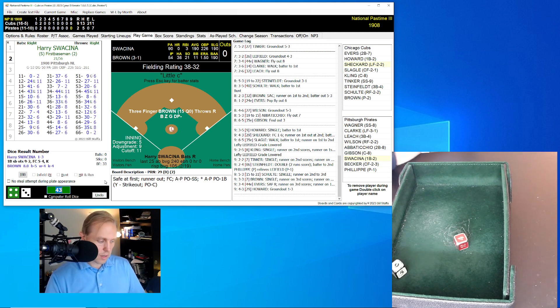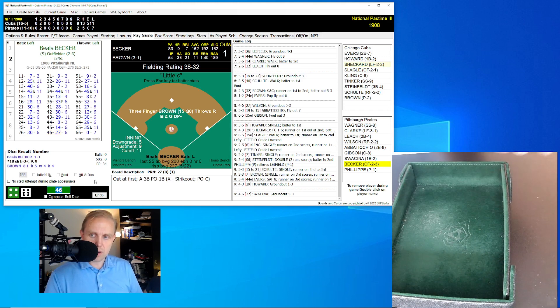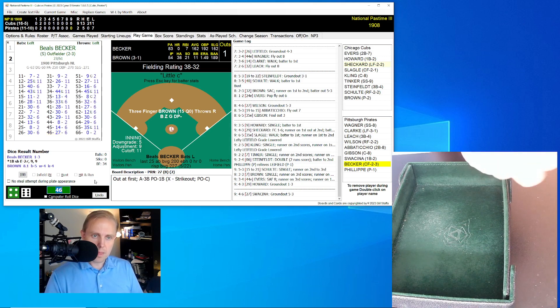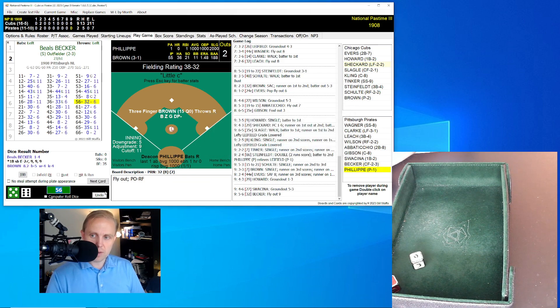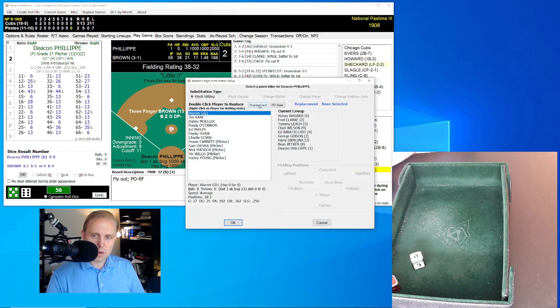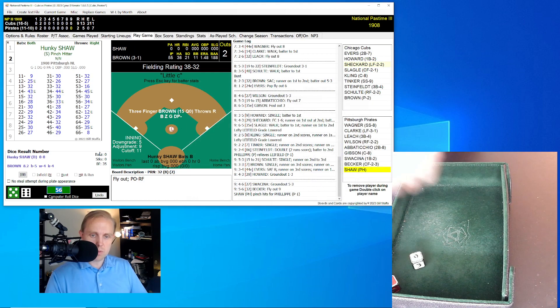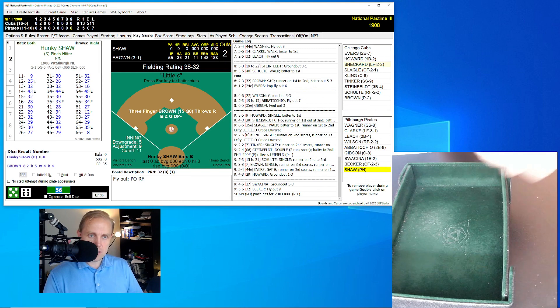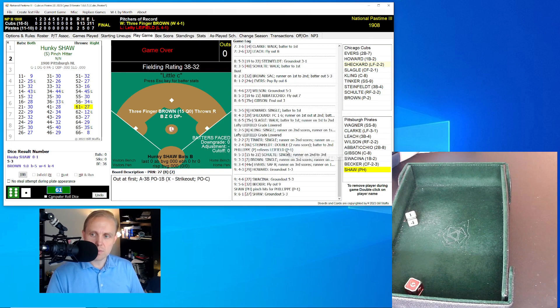We go to the bottom of the ninth — Cubs up by 7. Swasina rolls a 46 for a 27 — ground ball to third, Steinfeld to first, one away. Here's Becker — having a good game but not quite good enough. Rolls a 56 for a 32, fly ball to right, Schultz has it, two away. We're going to put in Husky Shaw as a pinch hitter — two outs, last of the ninth, 9-2 ball game. Shaw rolls a 61 for a 27 — ground ball to third, Steinfeld to first for the out. And that's all she wrote — the Cubs win 9-2.